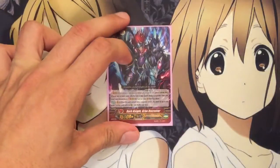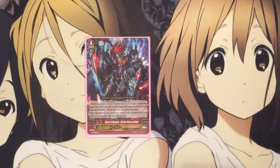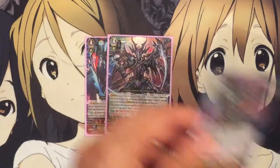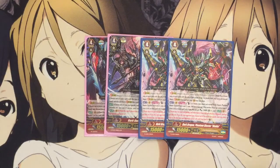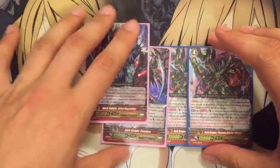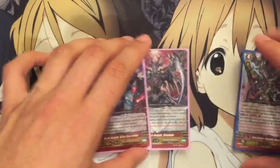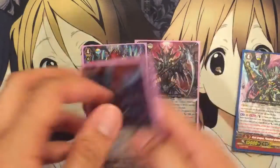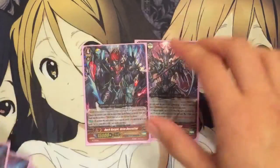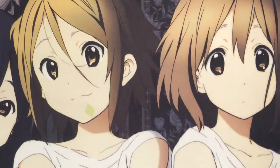I also run 1 Dark Knight Grim Recruiter. This guy's good for superior calling late game if you don't have counterblasts. And I also run 2 Dark Dragon Phantom Blaster Diablo — mostly running these 2 just for filler at the moment. I do want to get 1 more Dark Knight and 1 more Grim Recruiter. So the full deck will be, until set 4: 4 Aura Geyser, 2 Grim Recruiter, and 2 Dark Knights. It's a more pure Claret Sword type of build that I enjoy.